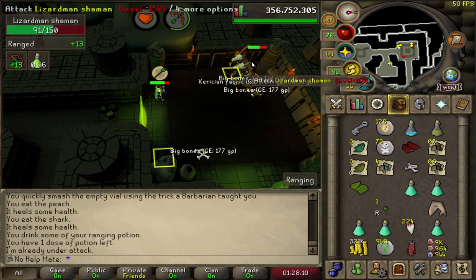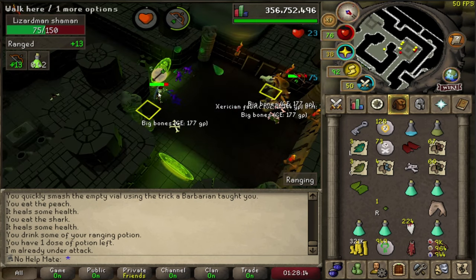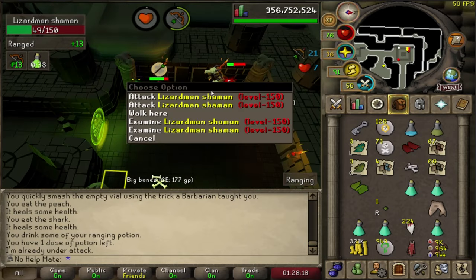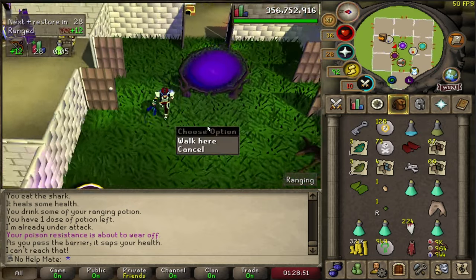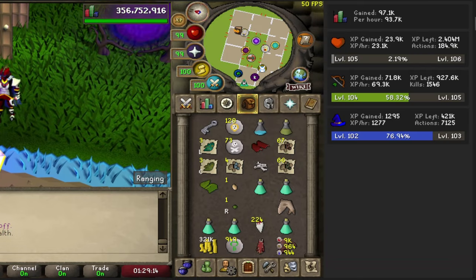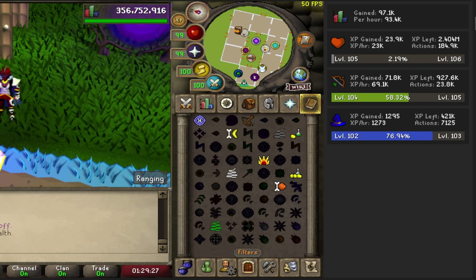The hour is fully officially done now, so I'm going to kill this last shaman - you never know. Alright, to the POH now. Honestly, a solid hour overall. For the XP, we gained 23,000 HP XP, 71,000 Ranged XP, and 1,200 Magic XP just from high alching and casting Bones to Peaches, which actually helps a ton here.